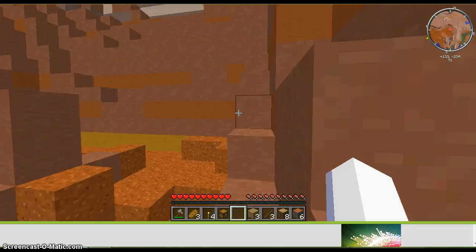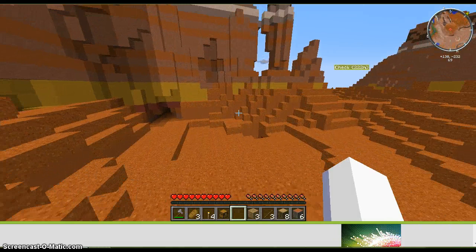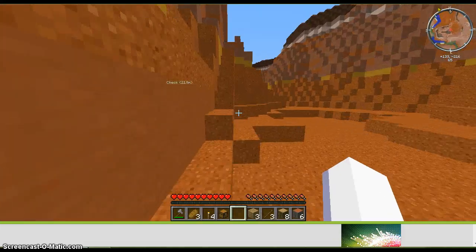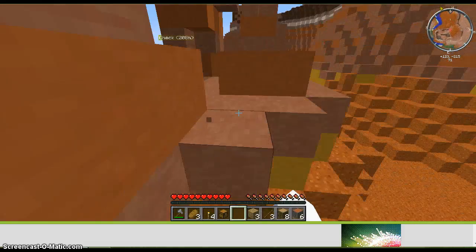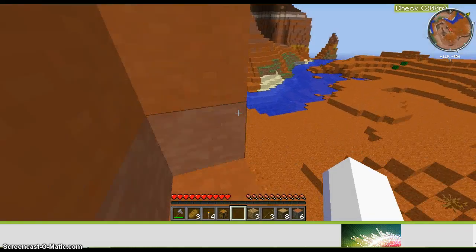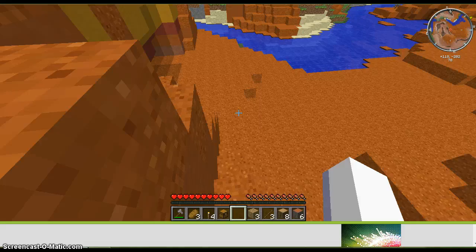First you gotta make sure the forge works by going to the Minecraft launcher. There should be a new profile called Forge. Then go into that and click play.